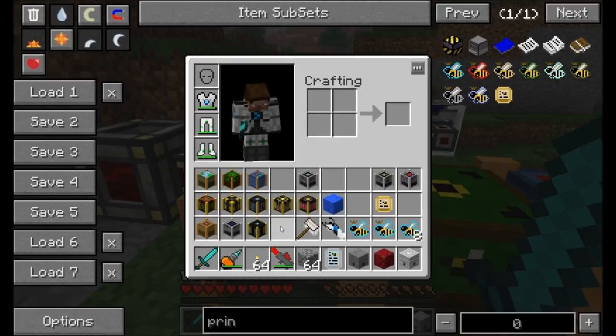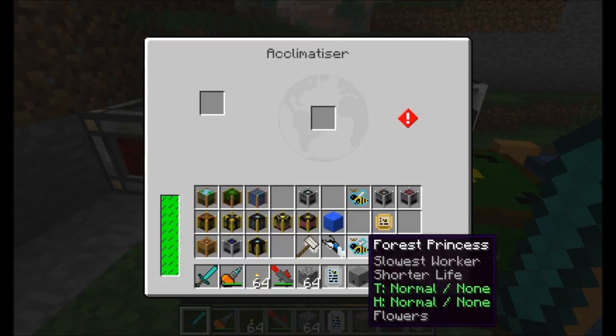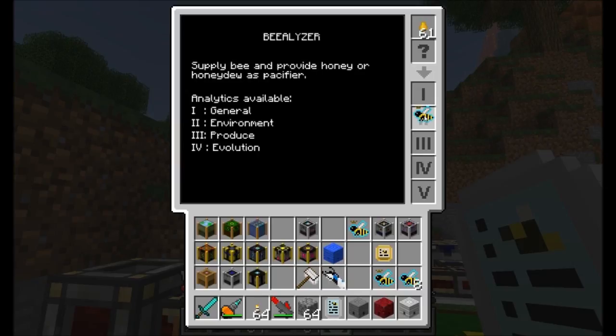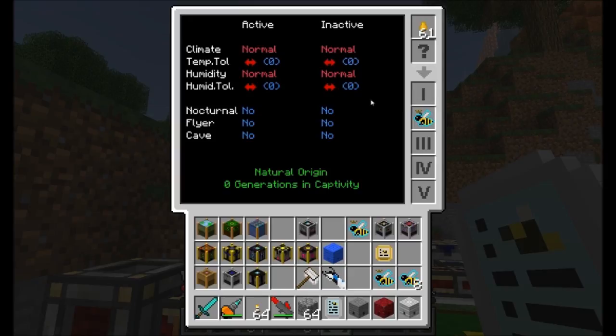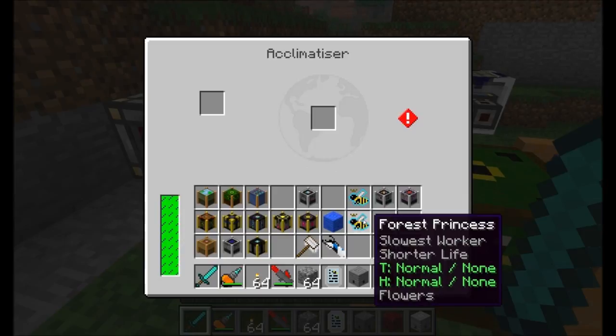The Acclimatizer is really awesome. Right now I've got a forest princess in there. One of the things you might know about bees is they really only like to live in certain areas. You can determine where they want to live by putting it in your Bealizer — the second page shows the climate is normal and both the temperature and humidity tolerances are zero. So basically this bee only likes to live in normal areas; she won't live in a snow biome or the desert.